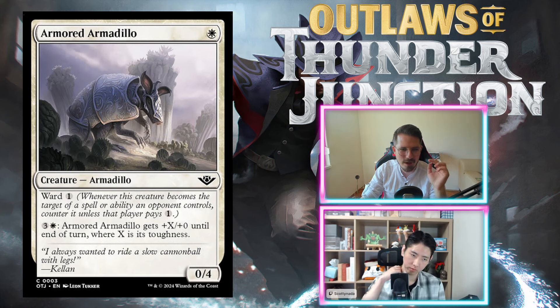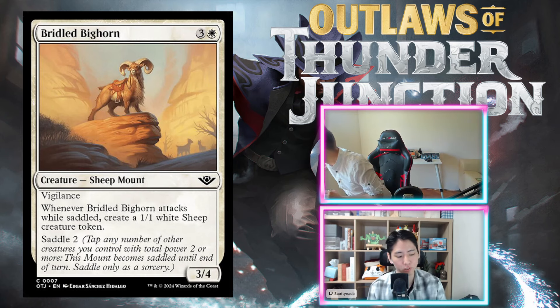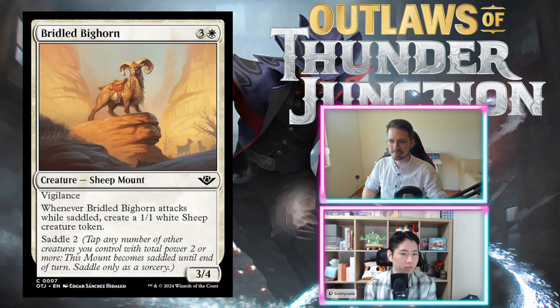Hopefully it's better than expected, because that would imply a slow white deck, which could be interesting. But it doesn't block particularly well — you have to pay four mana to threaten to eat something, and mercenaries can push certain-sized attackers past it. Neither host likes zero-powered creatures.